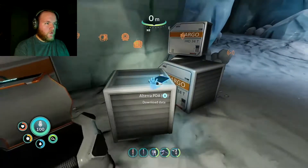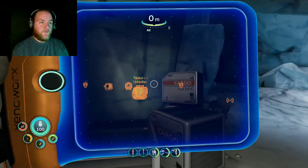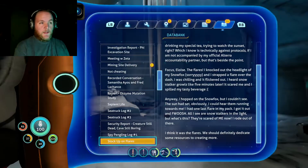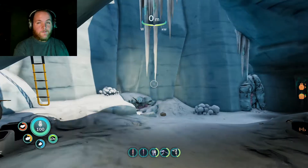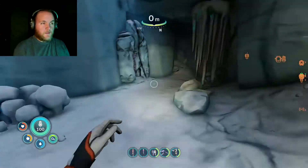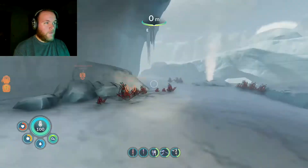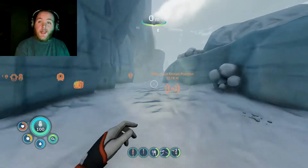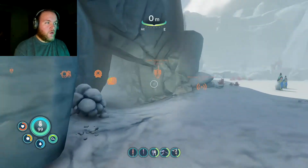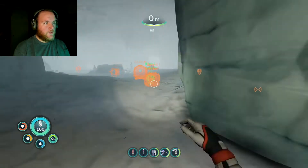Fiber mesh. A PDA — stock up on flares. If you want to read that, there it is. I'm guessing it's saying exactly what I just said: flares scare snow stalkers. Maybe the pinglings, knowing Sam — maybe they'll show me. Look at there — baby pinglings!